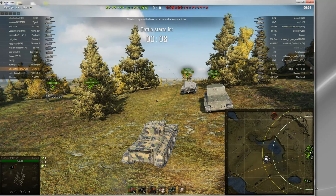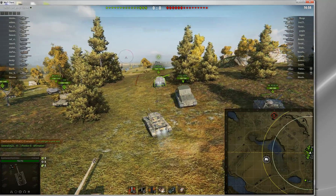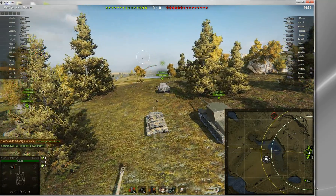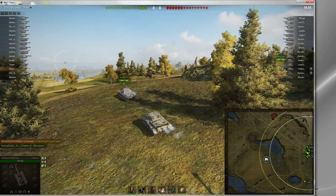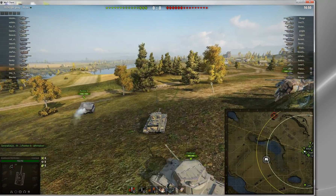So anytime a game starts I'll look up there and see who we're up against, and I noticed there were no light tanks, so I decided I needed to be the light tank and scout. I communicate that with my team because your smarter players are going to take advantage of that — they're going to get free damage off of me spotting and risking my virtual life.